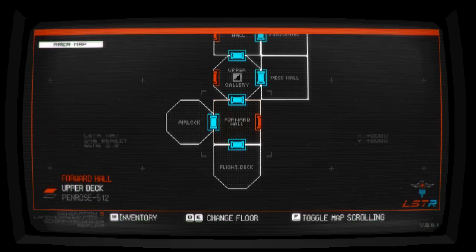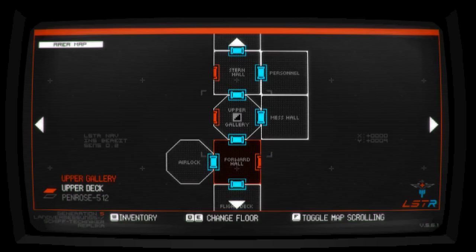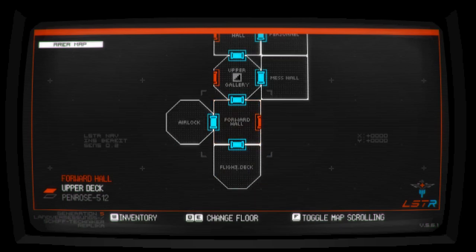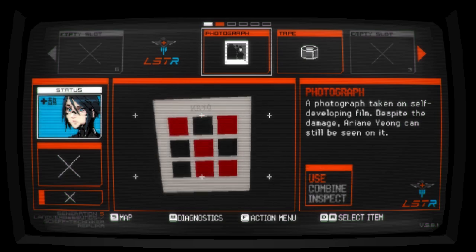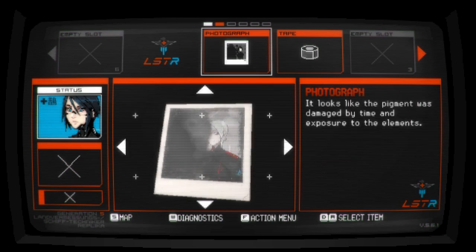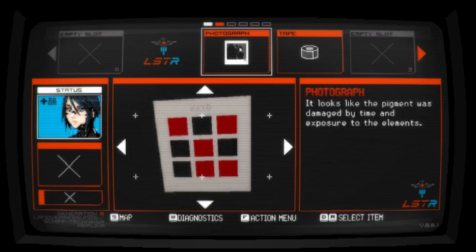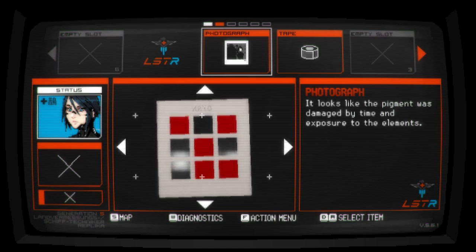Map. Inspect this — there's something on the back. I think the pigment has been damaged by time and exposure to the elements. This might be for the back — this has cryo on it. Left top, right top, middle.